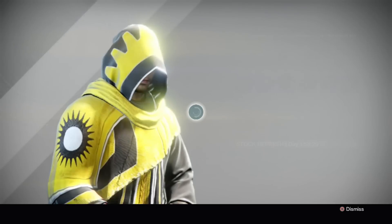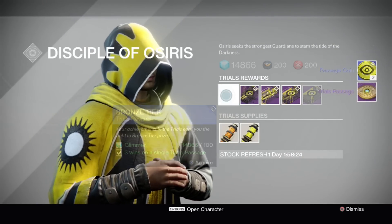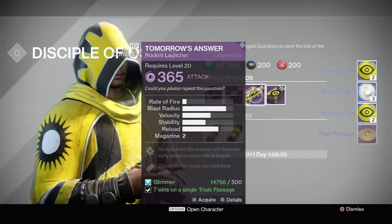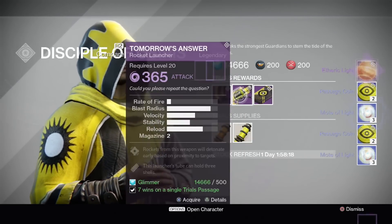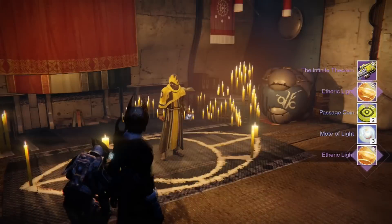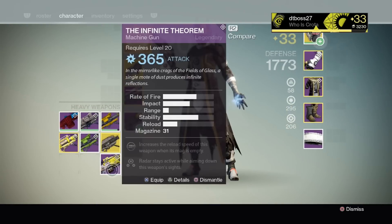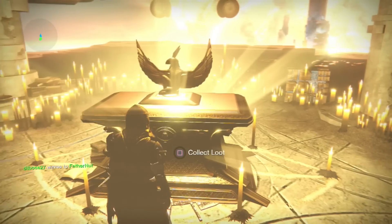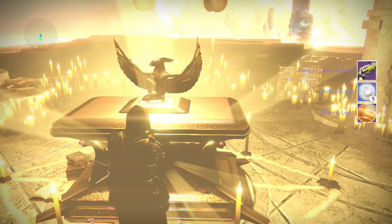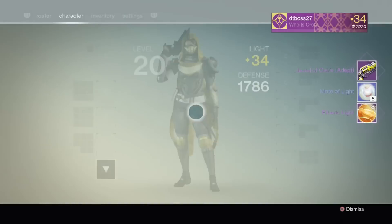We didn't have a whole lot of time to play. From the Disciple of Osiris and all the packages — stone tier and bronze tier — I got the passage coins and some mote of lights. I already have Tomorrow's Answer so didn't need that one. Silver tier I didn't get really anything. Gold tier I got the Infinite Theorem and that was arc burn — I already have an arc burn one of those, so kind of bummed about that, but it's all good.